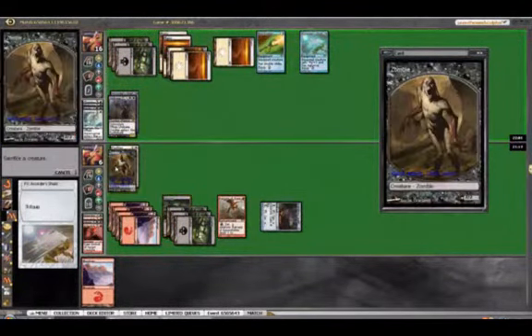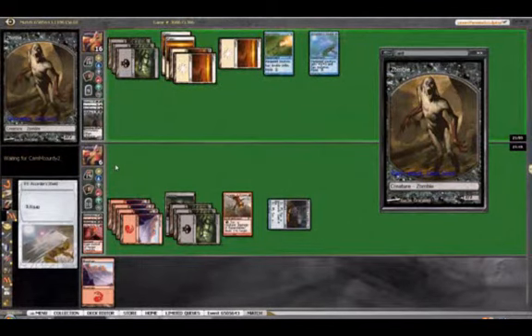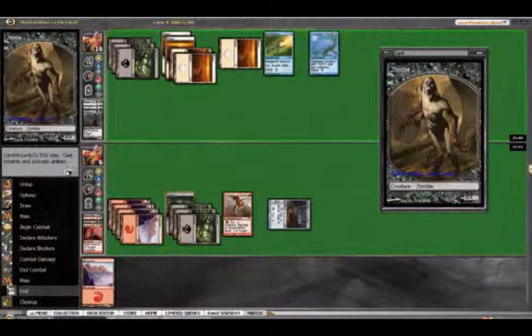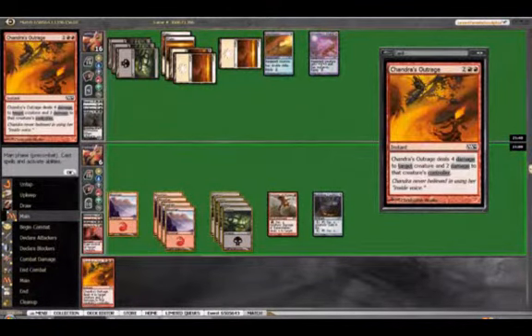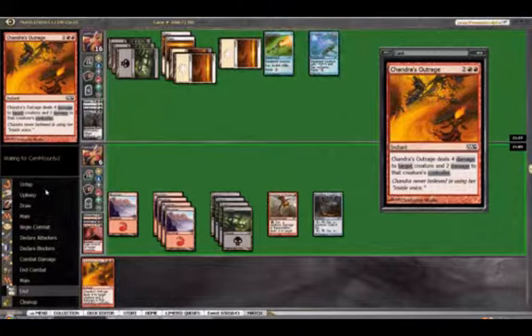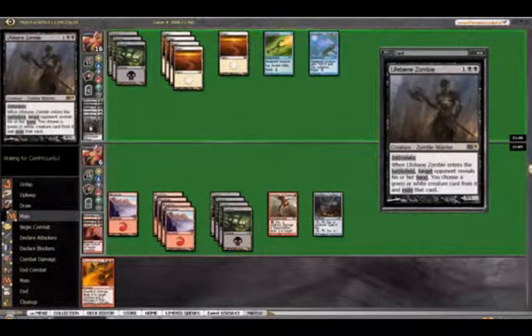I wait for him to equip it, then hit it for one. That's a little bit of a two-for-one because I get to take down his zombie and his Pacifism — actually a three-for-one because the zombie was off of another card. So that's a big deal. He's still got three cards in hand, but I have an Outrage. Let's play that mountain he knew I had anyway, hold the Outrage up, and I think that I've stabilized. If I can get my own threat and neutralize one more of his, I might be in business. But I've already used all my spells that can steal his creatures, so I'm drawing pretty weakly there.